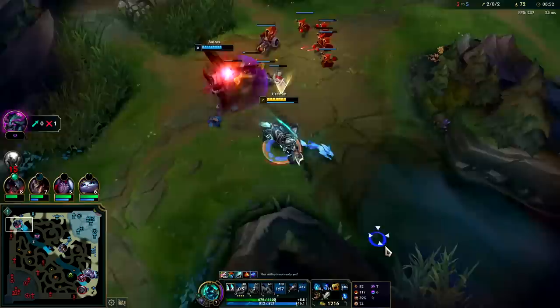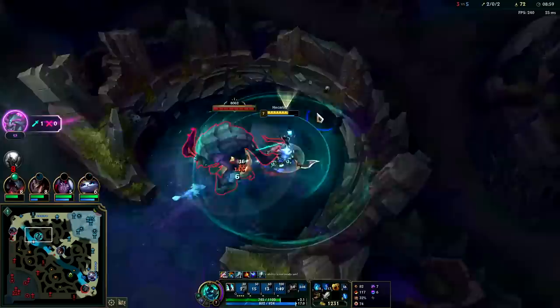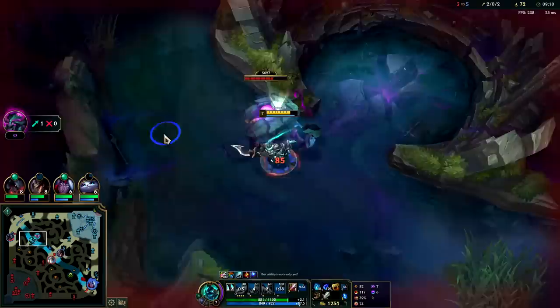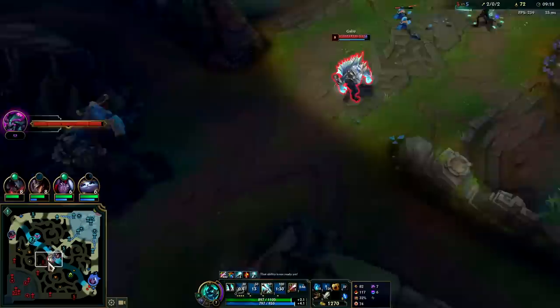That way once he blew his flash, we still had a tool to stay on top. Since Shaco was last seen bot side, we should be able to take this objective with no problem, especially with their top laner dead. We should still pull it out from a safer spot since we can't escape over the wall like a Kindred or Kha'Zix could — this way we can choose where we want to go rather than being trapped.